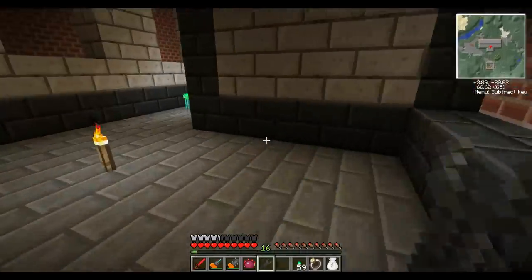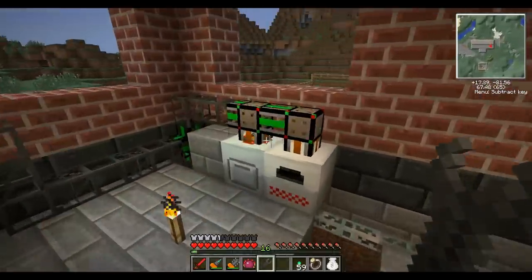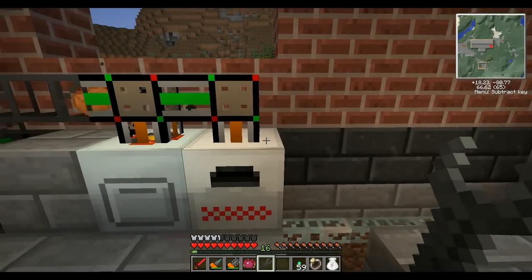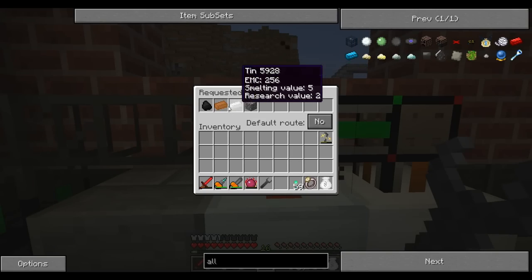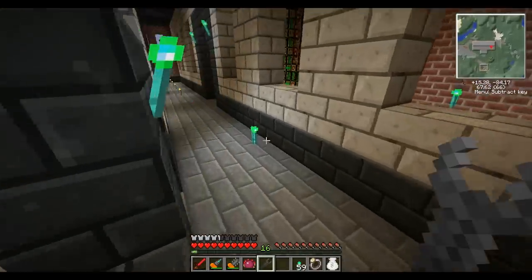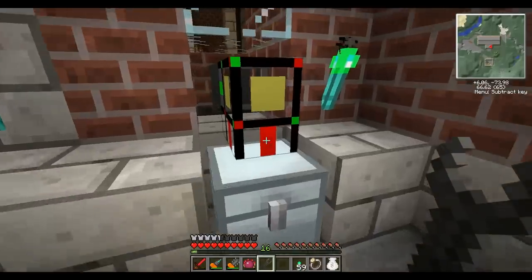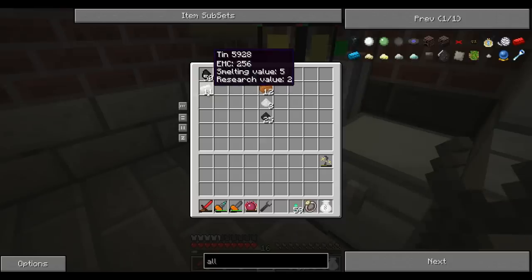Oh, I just figured out a problem with this system. Tin is used to macerate, but it's also used for — okay — you need tin, bronze, and refined iron to make the mixed metal ingots, which is the next step. I can't put tin in here, though, because the second I put tin in it's going to be macerated. So the mixed metal ingot system has to be in the main route. It can't be in the secondary route, because that tin is being macerated. Yeah, that makes sense.